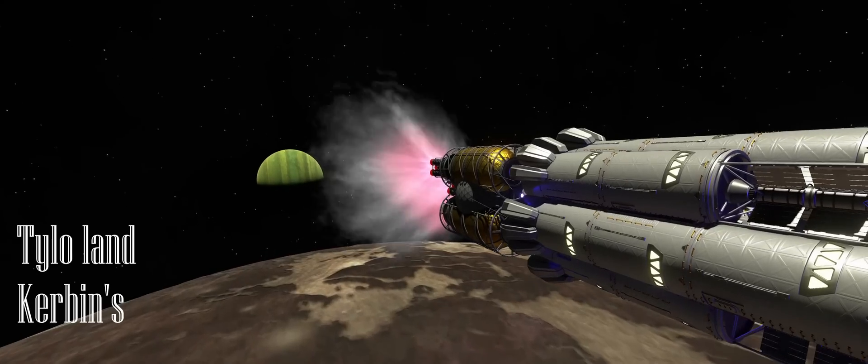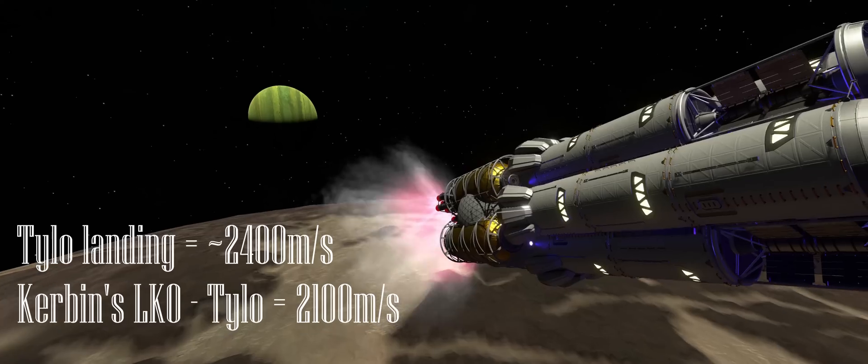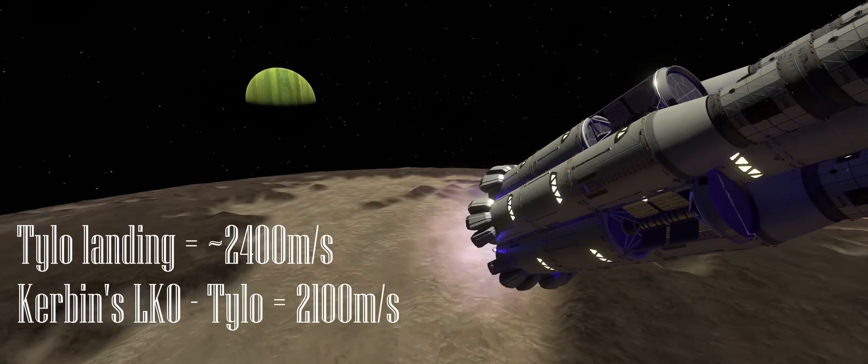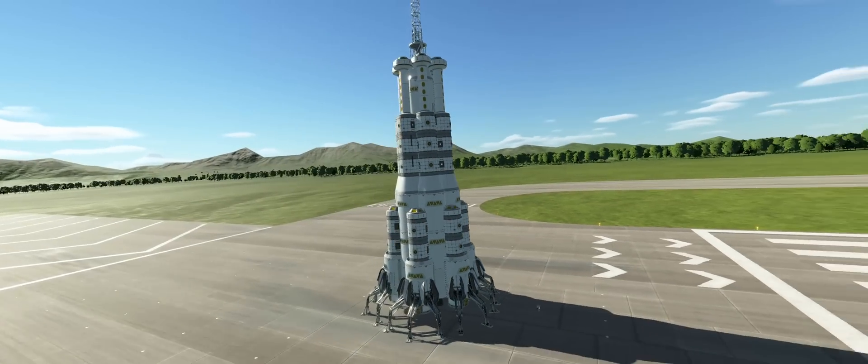In fact, Tylo's landing burn is so costly that it actually requires more Delta-V to land on Tylo than to get to it from Kerbin's LKO. So, keeping all that in mind, clearly the most reasonable thing to do now is to build a single-launch Tylo megabase.